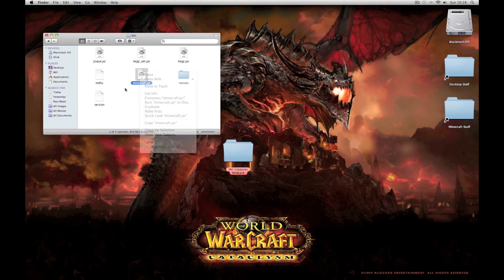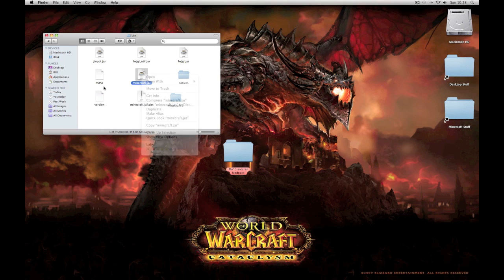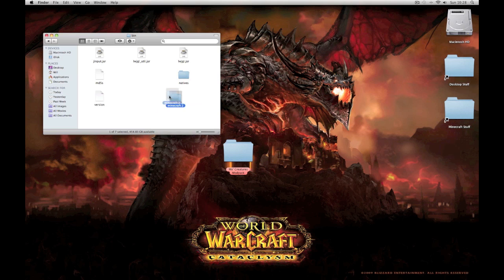You open it with Archive Utility, or if you don't have that, compress it - don't get the zip - and you'll get a folder which will be exactly the same as if you open it with Archive Utility. Then delete the files you don't need, just leave a folder like that.